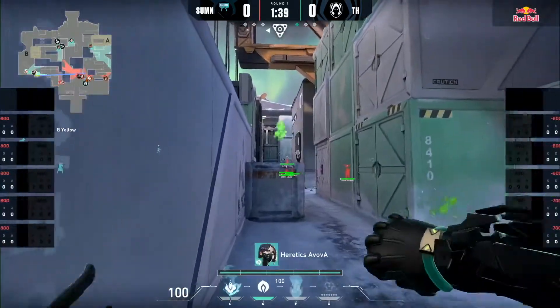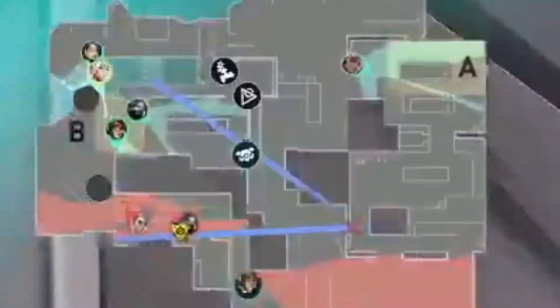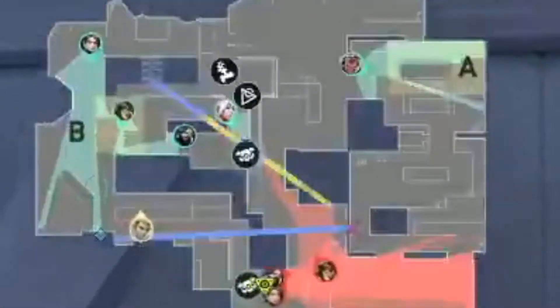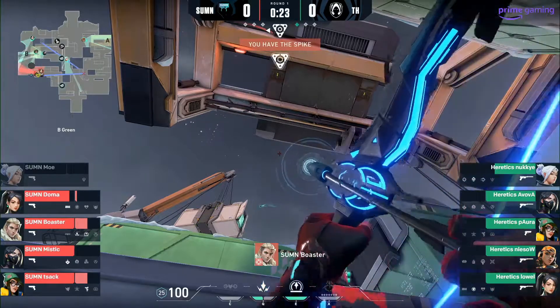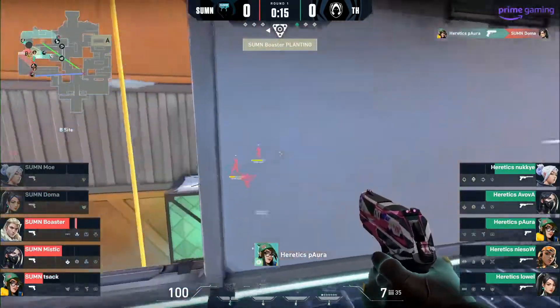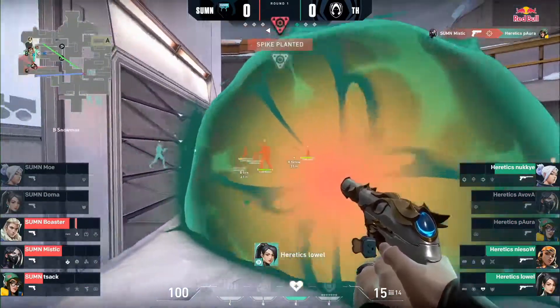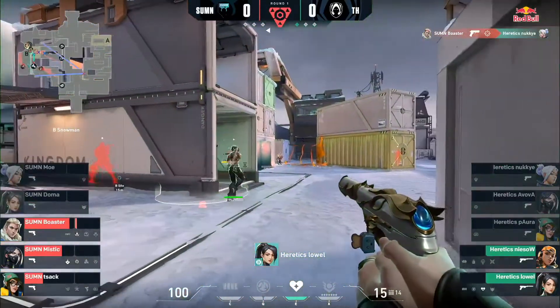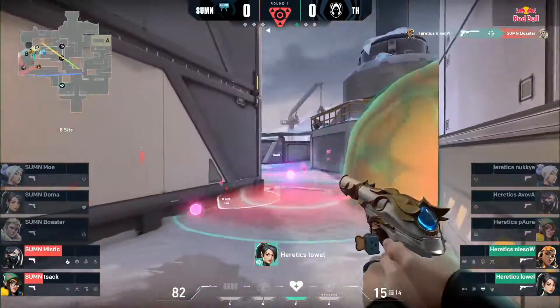He also throws the Molotov to stop early pushes and maintain control for some time. Mystic later throws his wall in mid to block people from watching mid cross, which is pretty standard. They try and push B and take control of long in the process, and try to fake rotate A and then come back to B again, which seems slightly disorganized. Mystic then throws a lineup orb to block CT. A big mistake was made from Mystic — her Molotov alone is not enough to stop enemies from defusing the bomb. You need to use both her orb and her Molotov.